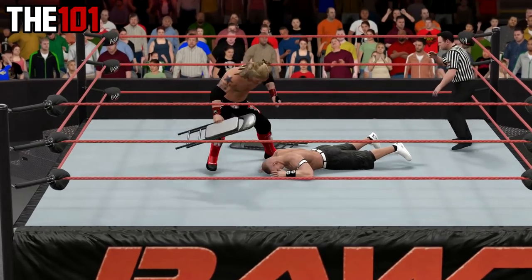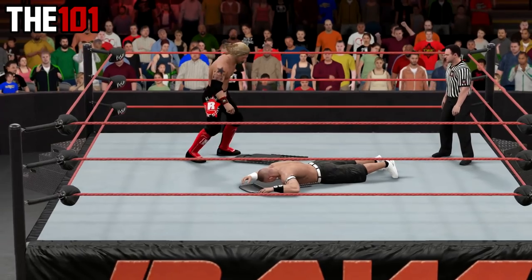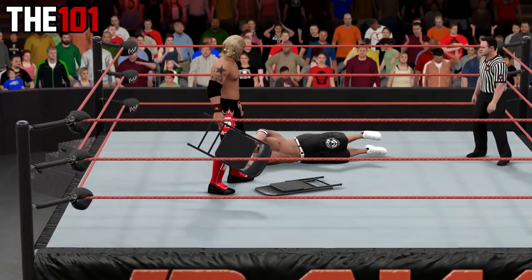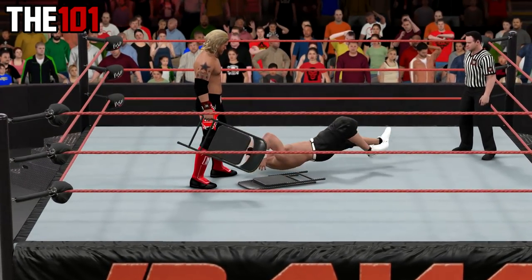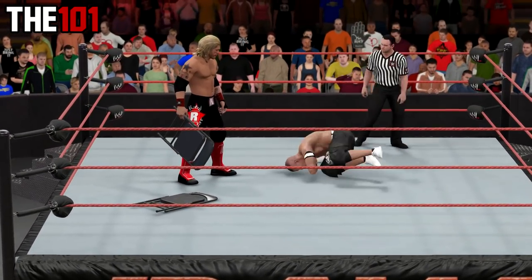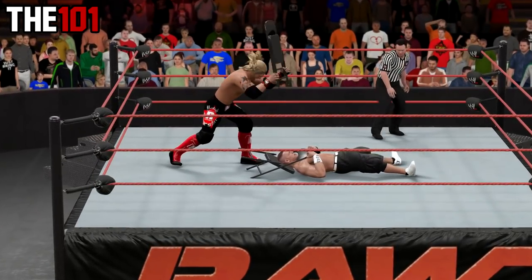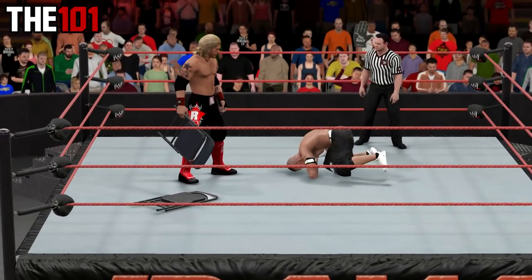Then of course there is probably my favourite of the bunch — the always classic concerto. This is done by pressing grapple next to an opponent's head when they're face down on the mat, then grabbing the second chair and doing a strike, which results in a pretty awesome one-man concerto. This can also be done in tandem with a neck brace as well as the leg brace, with some pretty brutal results. So yeah, some general fun stuff to do with chairs in 2K17, some of which you potentially might not have been aware of.